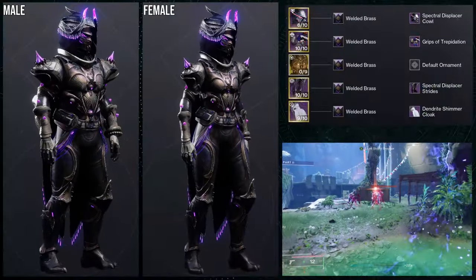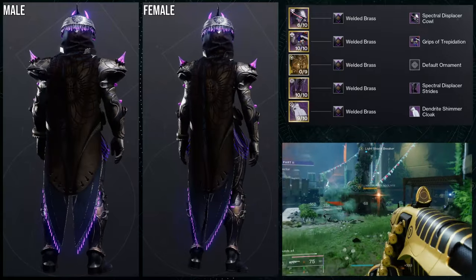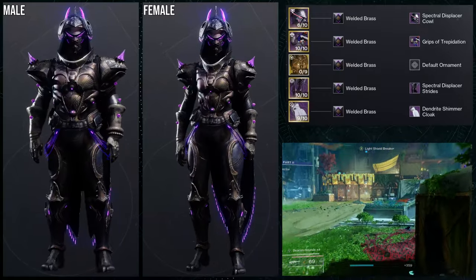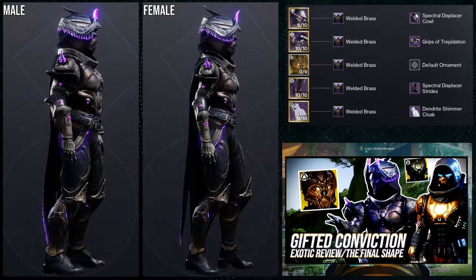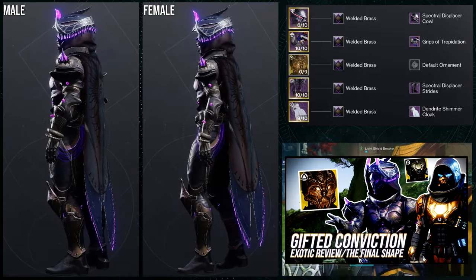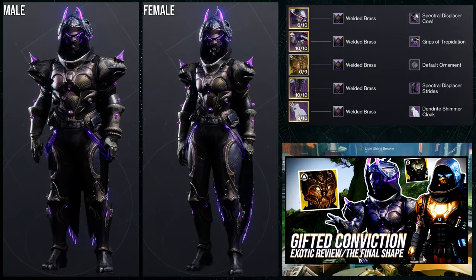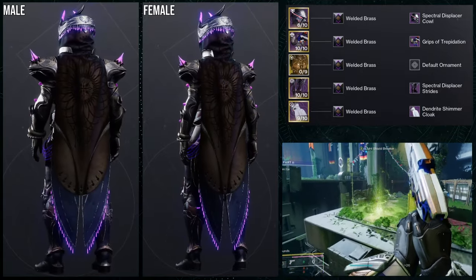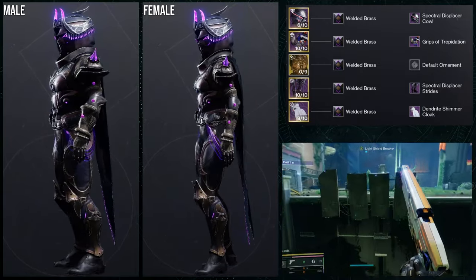So to start off, we're going to be using the helmet and the boots for this one. This is a remix of a set that I made for the Gifted Conviction — if you guys haven't seen it, I've made a video on it. And I am definitely a fan of it. It's pretty cool. I'm talking about the original set. This one I think is pretty good in its own way. I would only just switch out maybe the cloak.